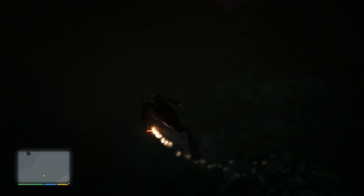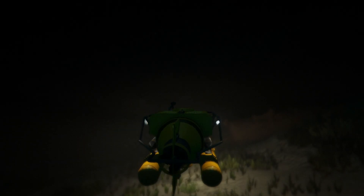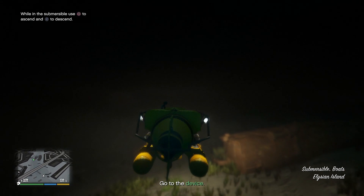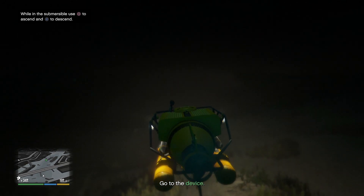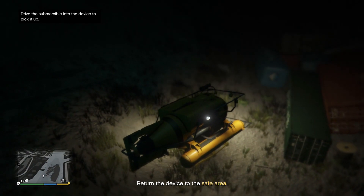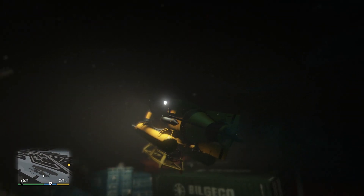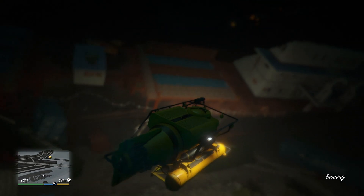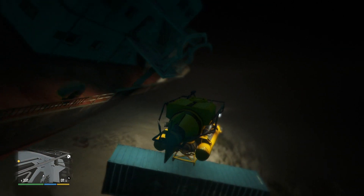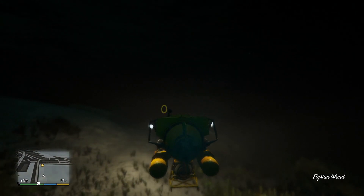Where are we going? Locate the device — okay, there it is somewhere down here. I think I already got it, there we go. Trevor's right here with the submarine. Go to the device — I'm not gonna teleport, I don't want a chance of breaking the game at this point in the mission. I do not want to restart. We got it — return the device to the safe area.